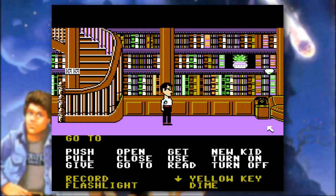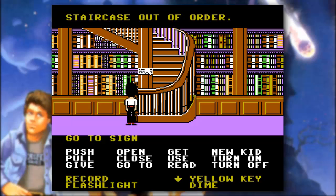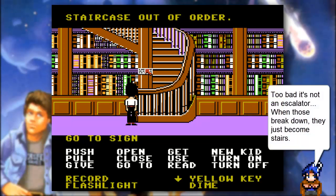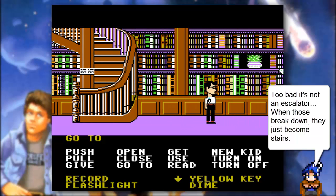We're here in a library of sorts with a staircase. Let's go ahead and take a quick read of the sign here: staircase is out of order. I don't know how a staircase can be out of order, but yeah, you cannot go up the stairs.